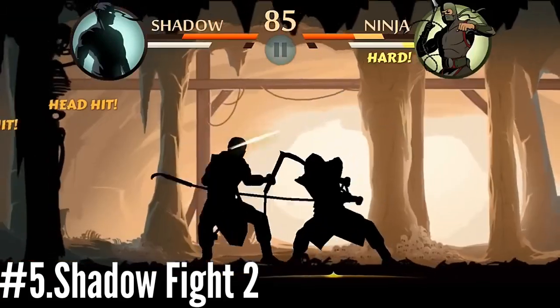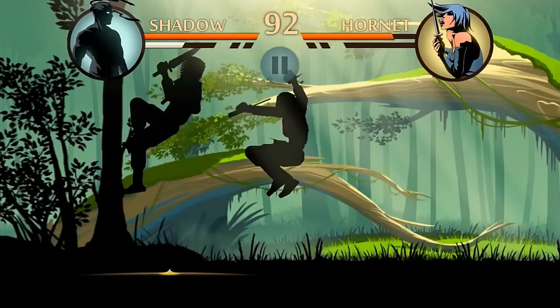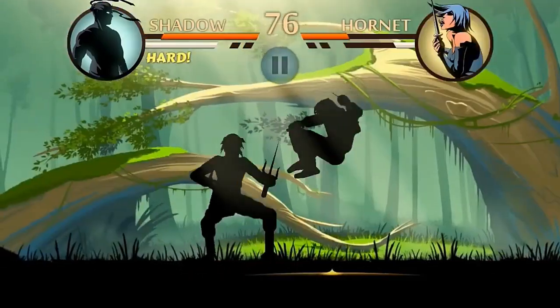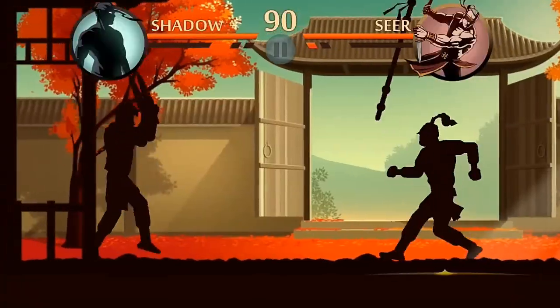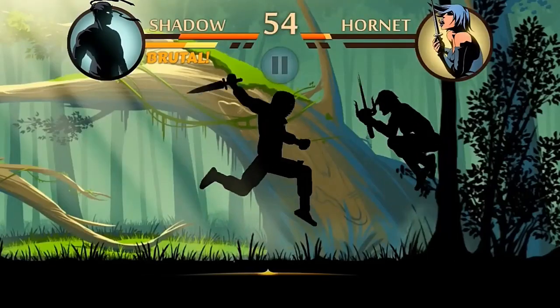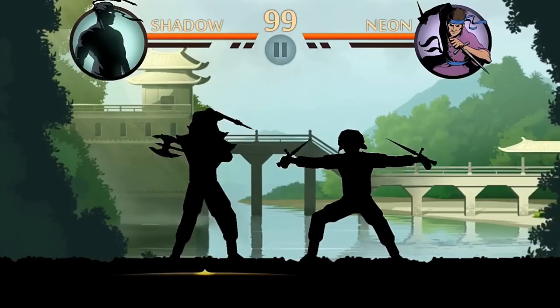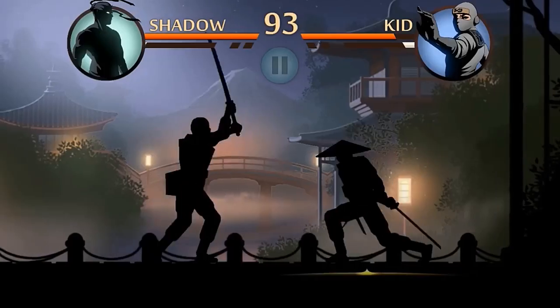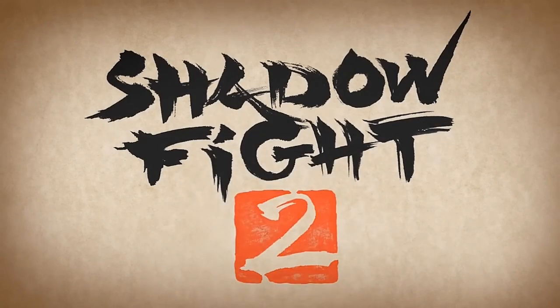Shadow Fight 2 is a popular 2D fighting game available for download under 200 MB that can be played offline. The game offers intuitive touch controls and engaging combat, as you play as a skilled warrior on a quest to defeat the evil forces that have taken over the land. The game features upgrades, new fighting techniques, and challenging boss battles, along with impressive graphics and animations that bring the world to life. Overall, Shadow Fight 2 is an excellent choice for anyone looking for an action-packed game that won't take up too much storage space on their device.